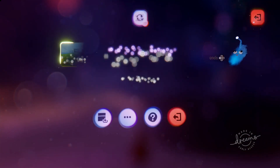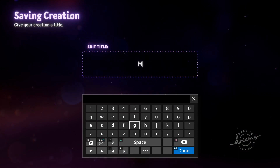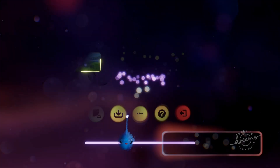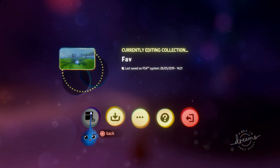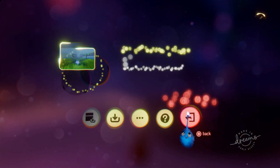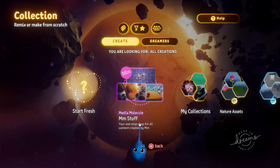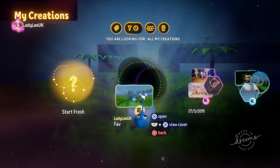We're going to save and exit. I'm going to quick save, and save it as what I want to call my collection. That's just saved it to my local PlayStation and we're going to exit. Now I've got a collection. If I go into my collections, I will see — there it is — faves.